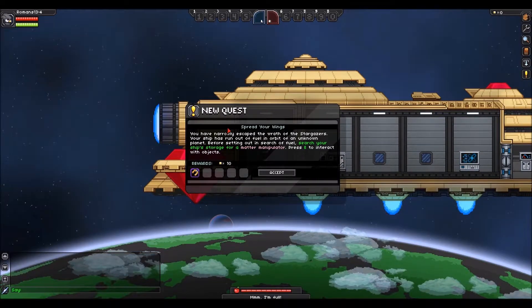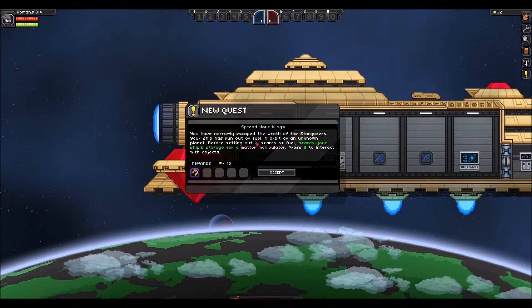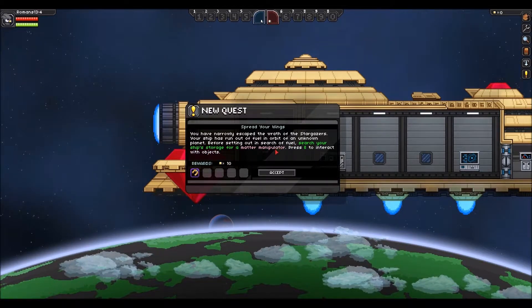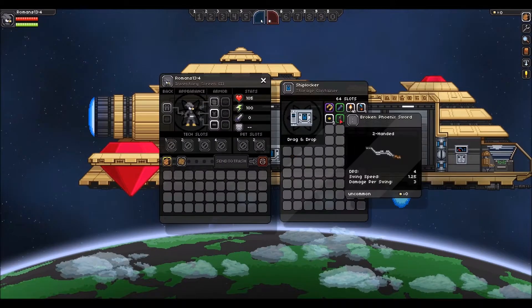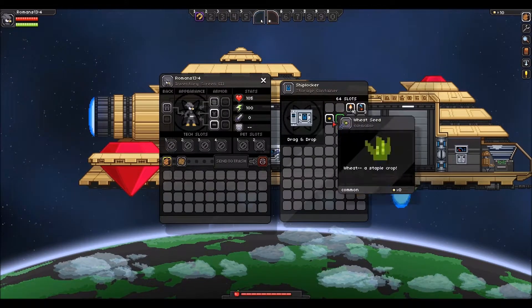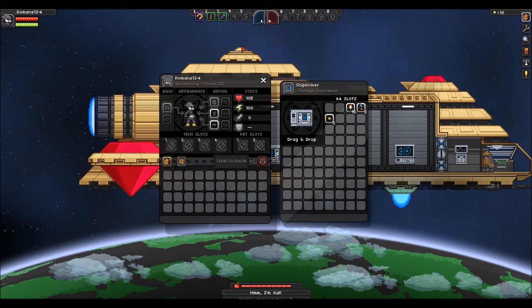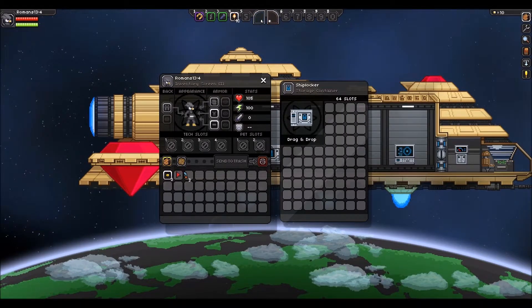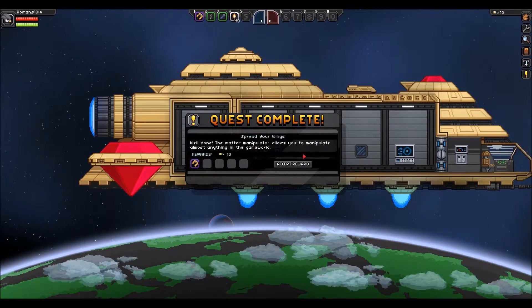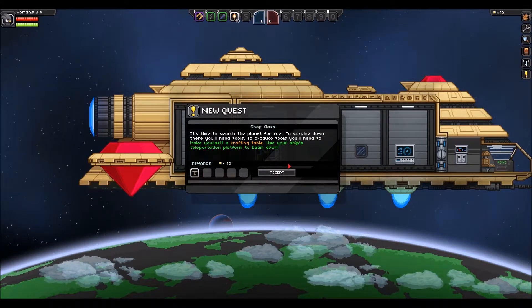So now we are in our ship and we have a quest. 'You have narrowly escaped the wrath of the stargazers. Your ship has run out of fuel in orbit of an unknown planet. Before setting out in search of fuel, search your ship storage for a matter manipulator.' So this is the storage — grab that, grab the flashlight. We can put the flashlight on our hotbar. We have a sword, got some seeds, some torches, and some other seeds. So we completed that quest and got some pixels, which I think is used for crafting or something like that.